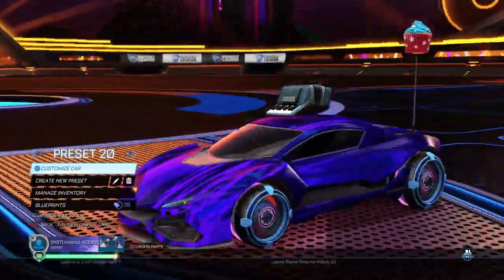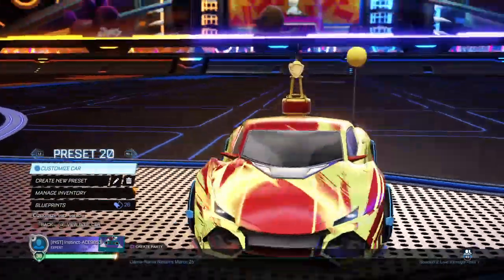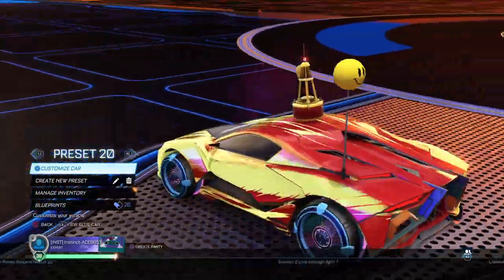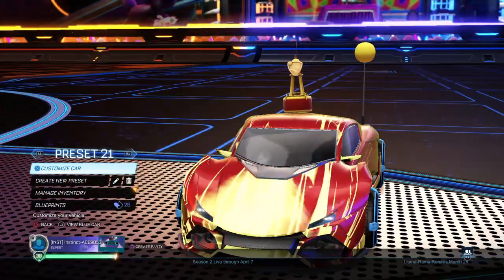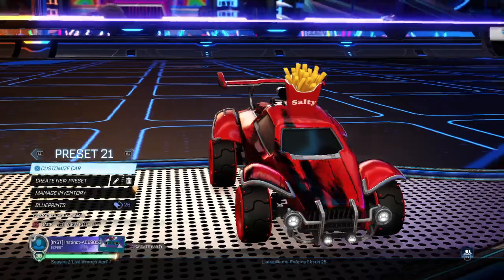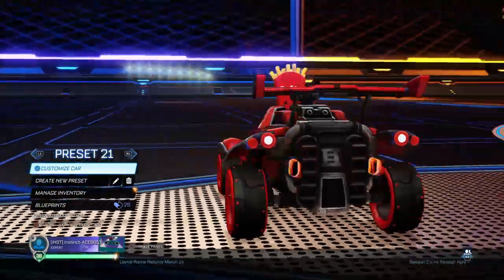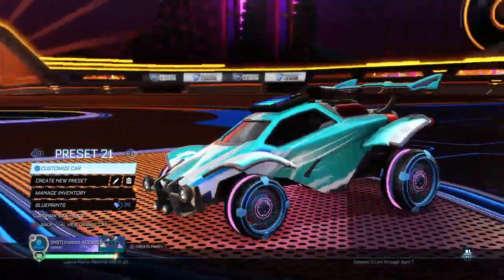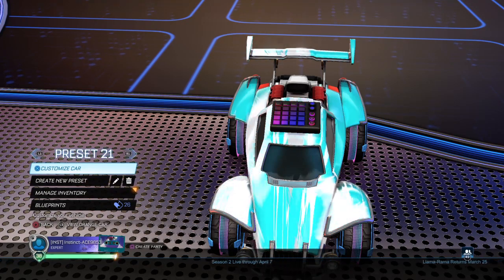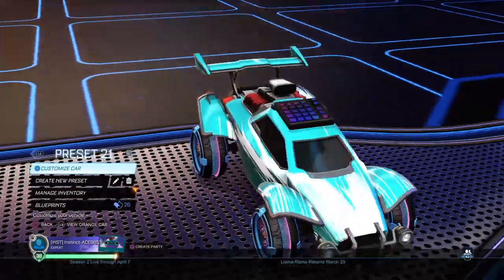Look at those tires too. We got a cupcake and the little recorder thing — it doesn't match, but whatever. Preset 21 — we got the Instinct boy. There's a smiley face, fire. Preset 21 — salty — the red tires match pretty well. And now we got the blue — I really like that. It goes with the music. It's epic, I love it.